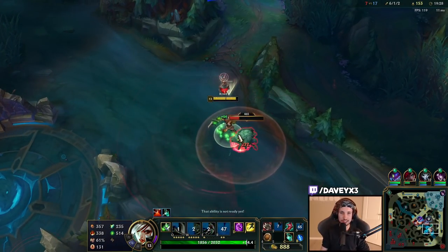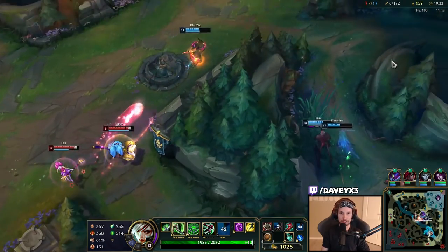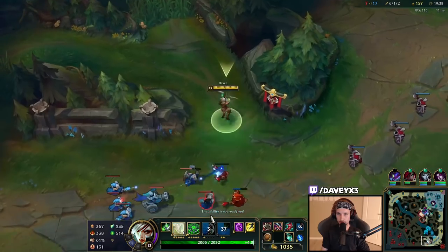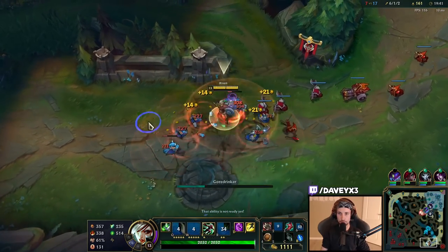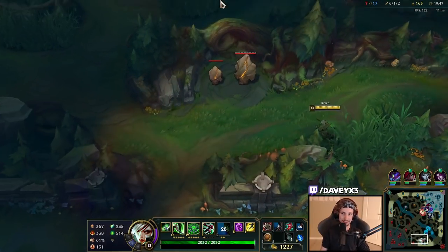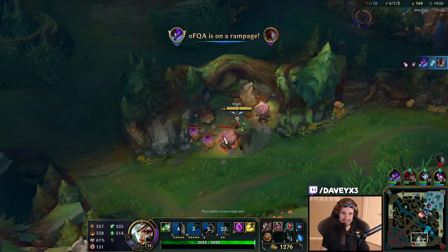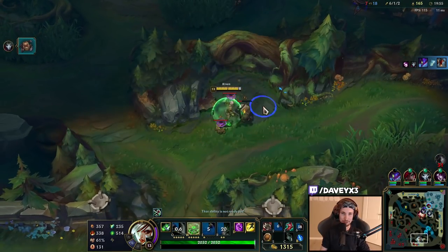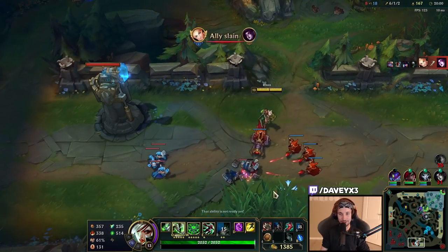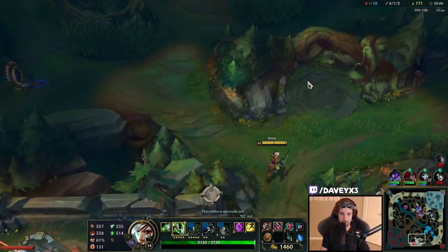They have a very, very strong team comp in terms of teamfighting because of all the CC they have. We are definitely getting countered in terms of team comp. We have a team comp that can burst, but what we lack is a proper frontline or a team that can play against the CC — all we have is a bunch of assassins. So I think what we're going to do mostly is just play around the side lanes, avoiding teamfights unless we can get something great off. Urgot's going to TP — I'm going to go mid now.